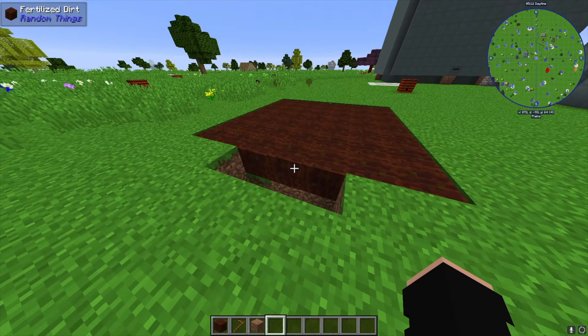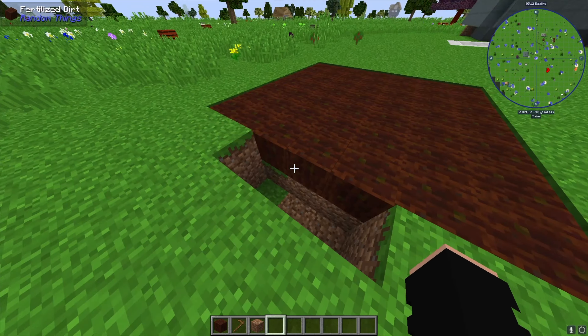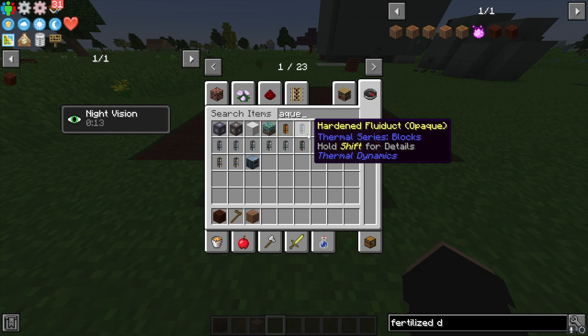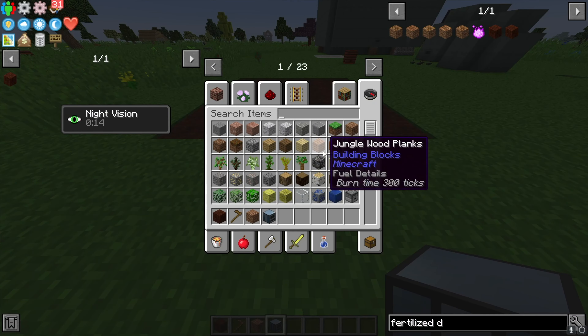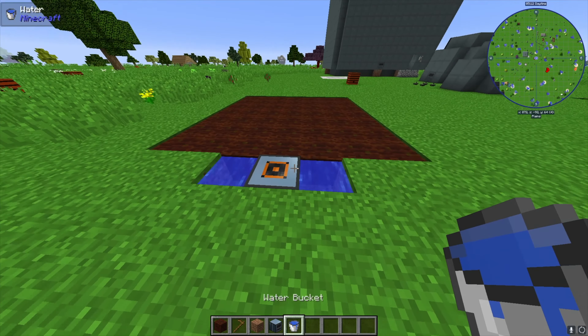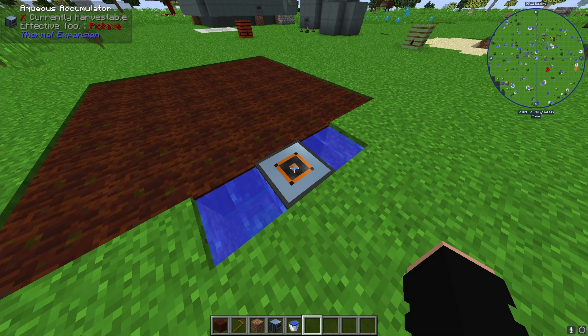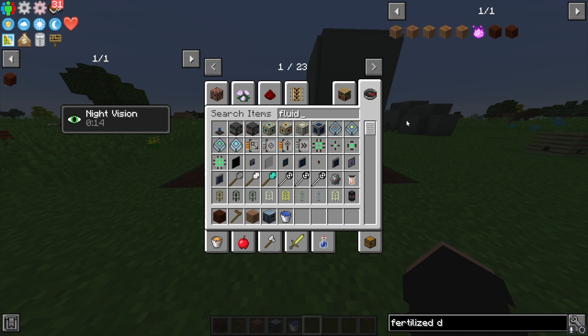Now that we have our plot of farmland set up, we're going to dig out a two-deep and three-wide hole. Take yourself an Aquios accumulator and place it like so. Grab a water bucket — you're going to need two of these. Place water on both sides and that's going to give us an infinite water source pretty cheaply early on in the game. Next we're going to utilize some fluid ducts.